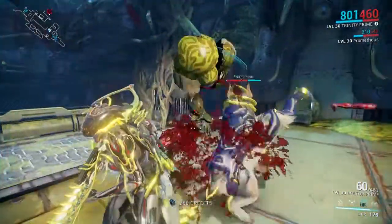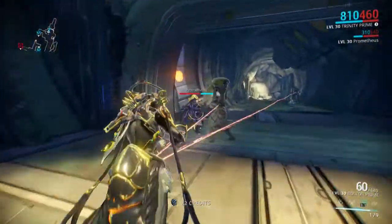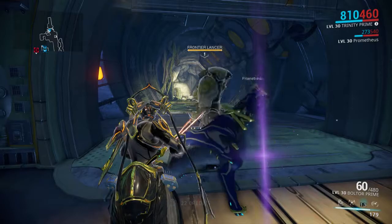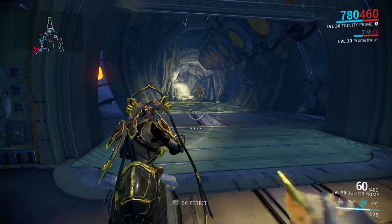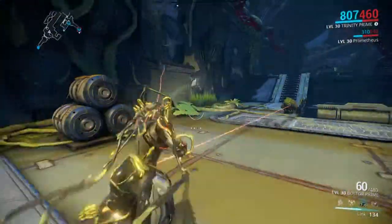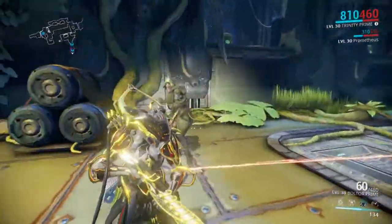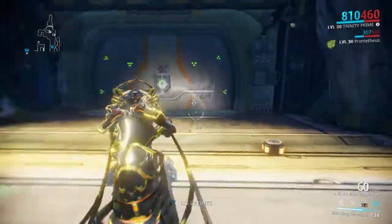Next is Link. You activate Link and you take up to 75% damage reduction. My dog just killed that enemy so you didn't get to see it, but these guys — believe it or not — are getting 75% less damage as long as they are linked to me. These two right here are taking 75% less damage that I'm taking.